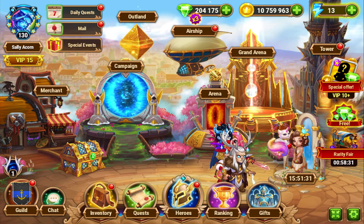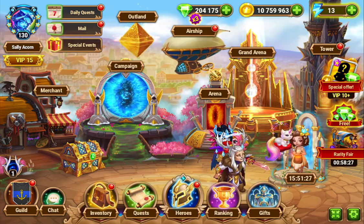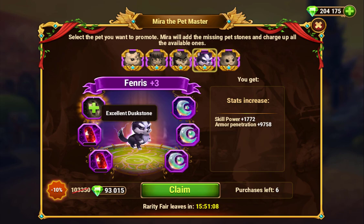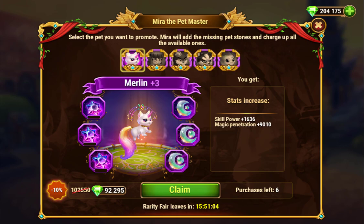I just want to do a short video about the Mirror the Pet Master event that's back. I've done videos about this before. When this comes up, you have a chance to spend all the emerald value minus 10% to finish leveling up all the items on the current tier of the selected pet. These are all probably about the same price — that one's a bit less because I don't have that jewel — but pretty much about 93,000 emeralds, otherwise it'd be 102,000.